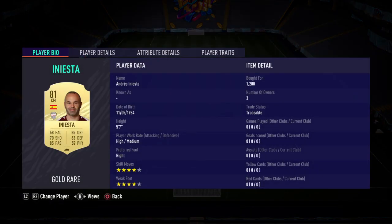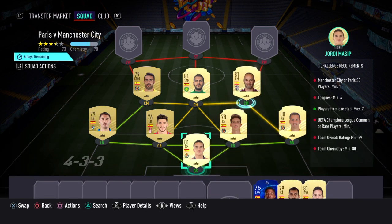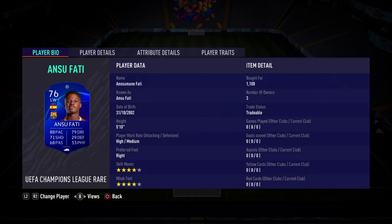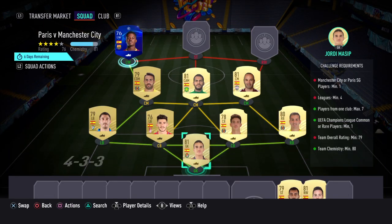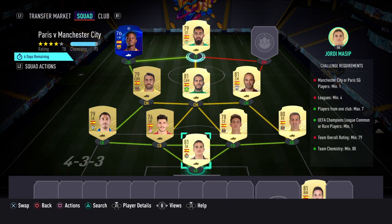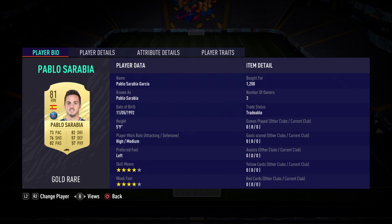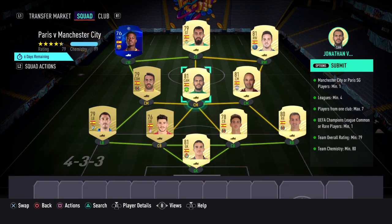Right centre mid we've gone with Iniesta, who costs 1.2k. Left wing we've got our UCL card — as you do need one — we've gone with Ansu Fati, who costs 1.1k. Surprisingly cheap, so probably grab him whilst he's still quite cheap. In strike we've got Borgia Iglesias. And to finish it off, we've got our PSG player, who was again surprisingly cheap at 1.2k. May go up in price, but kind of quite easy to do.